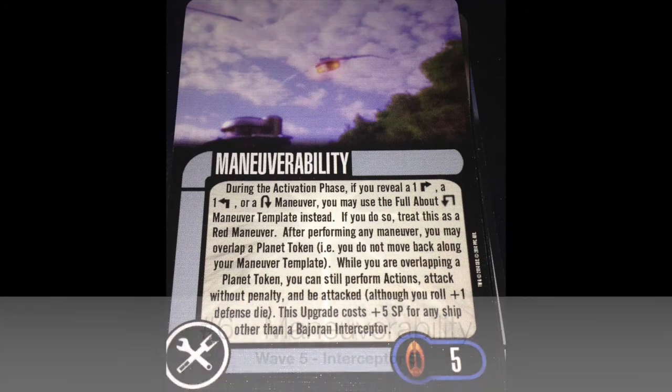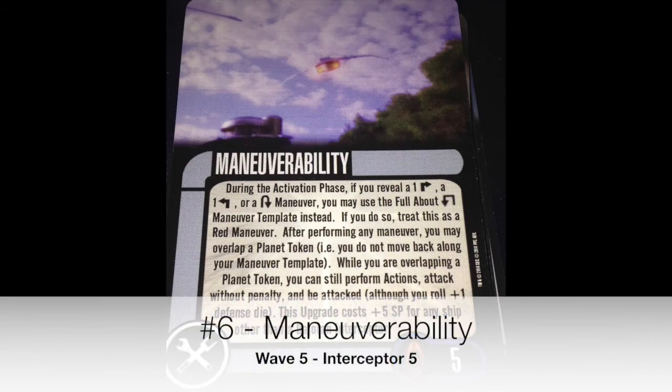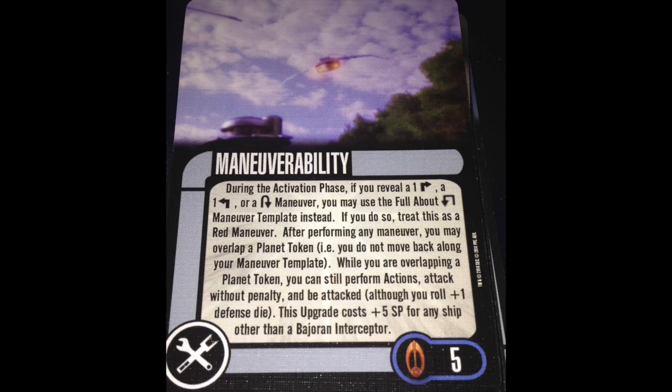Number 6 is Maneuverability, and I just talked about this yesterday so I won't go too much into it. But the ability to fly onto a planet and sit there, or fly over a planet, to change your moves — options. It's good. I think it's one of those cards that's actually worth the points you're paying for it. Kudos to Maneuverability.